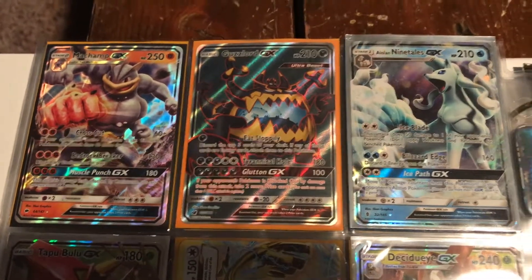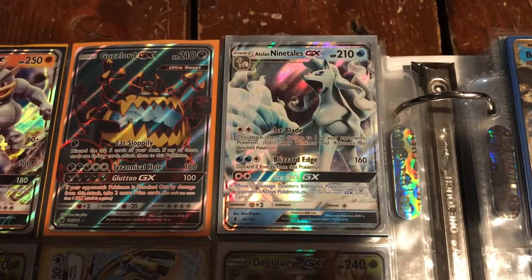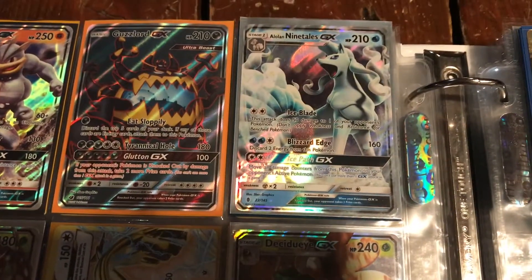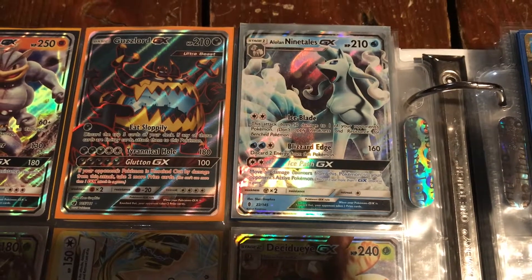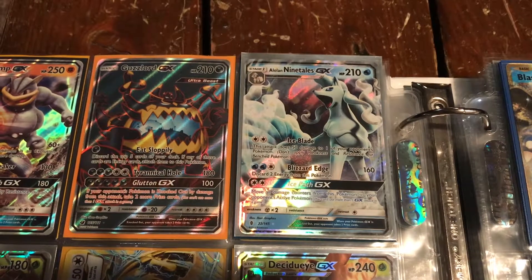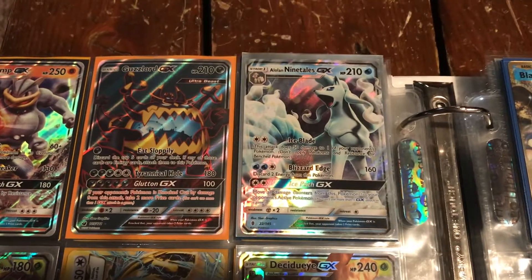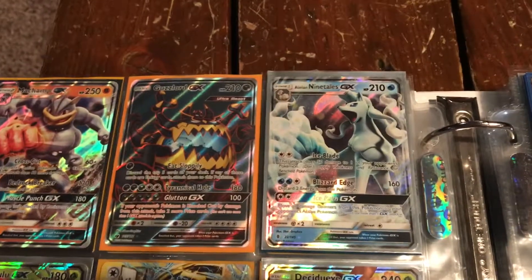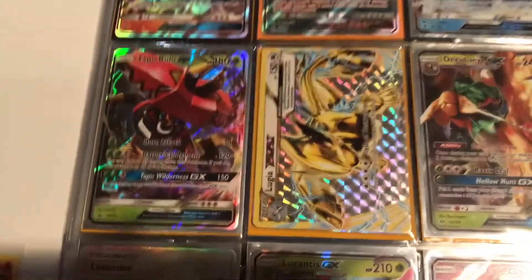We have my Alolan Ninetales GX. To be honest, it's probably my favorite Alolan Pokemon out of all of them. I'm a huge fan of Ninetales in general, and instead of being red, it being icy white just looks awesome. Next up is Tapu Bulu.